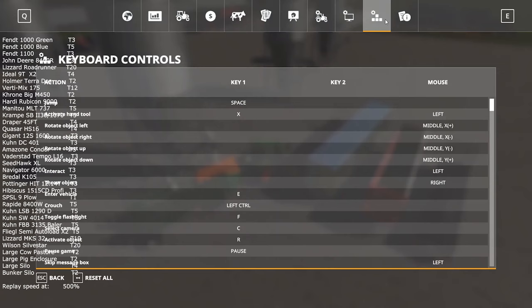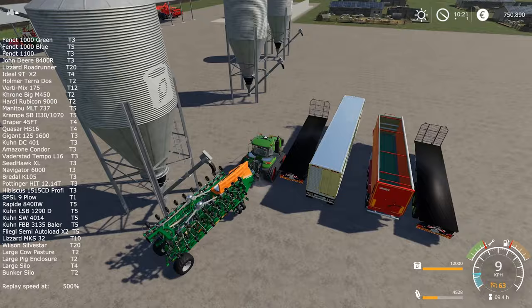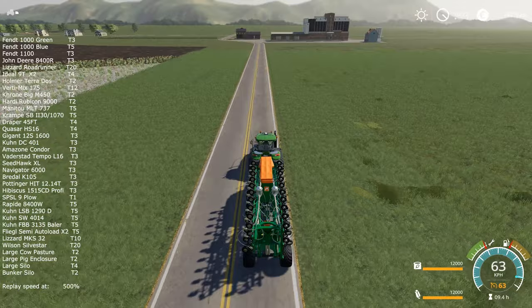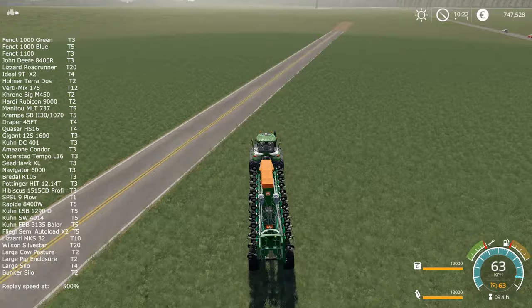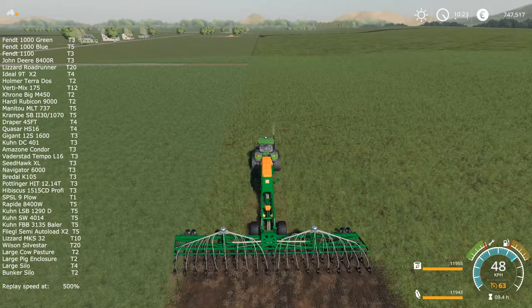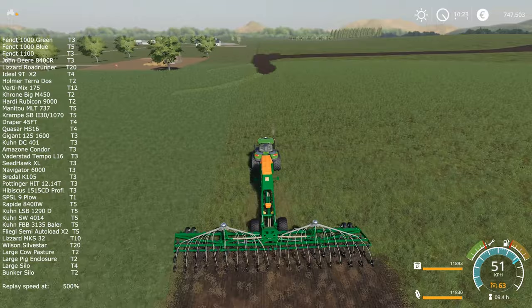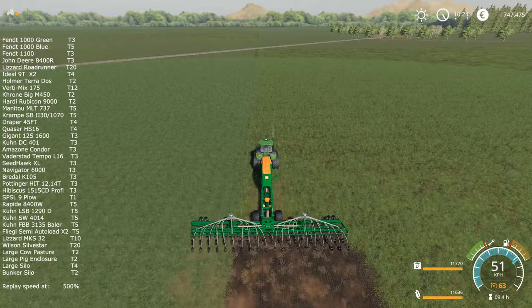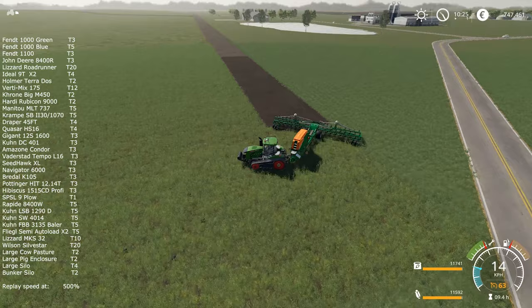By one batch I mean exactly 320,000 liters of milk, only because my Lizard MKS 32 liquid trailer is tier 10, which means it has 10 times the normal capacity. In the previous episode you saw me merging two fields by plowing them — I forgot their numbers. These fields were quite big individually, but after merging they make the biggest field on the map. I think it cost me something like 8 million, maybe more.